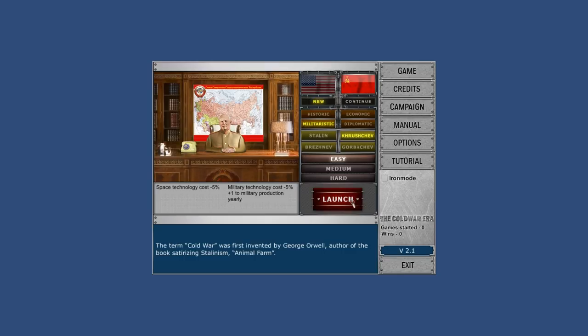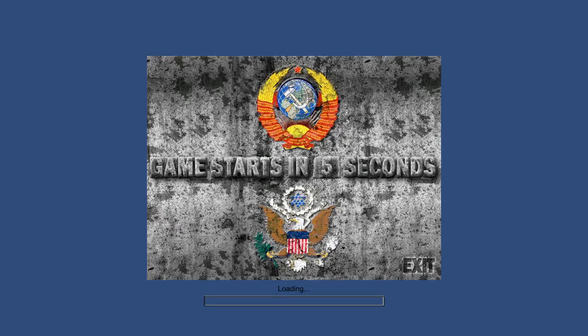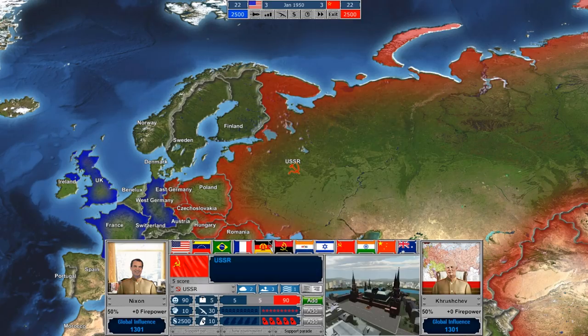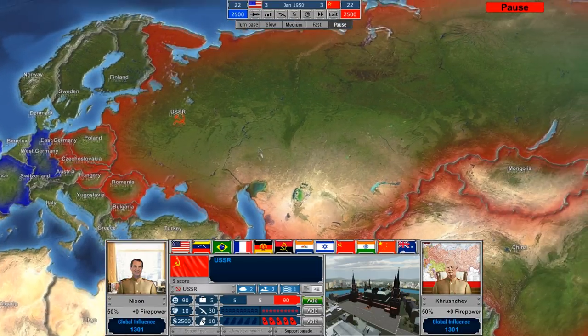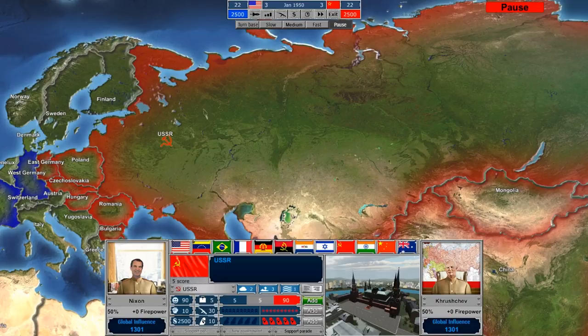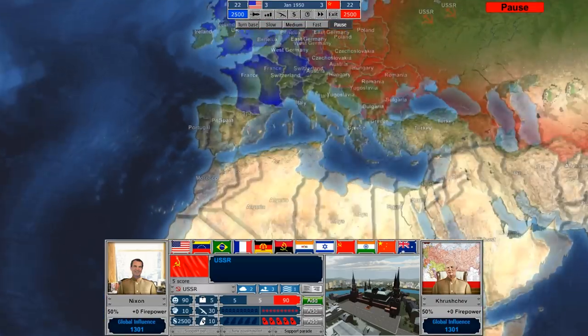So this is very much a first look at the game. I have read the manual, but that's about it. Let's go ahead and jump in. We're going to pause. Here's the main game map. We'll see the Soviet Union is the country we selected. And over here, the United States is obviously out here.